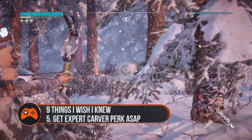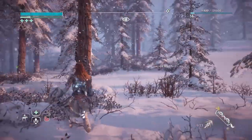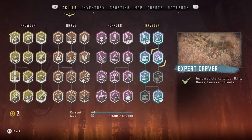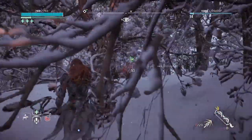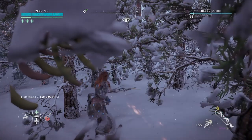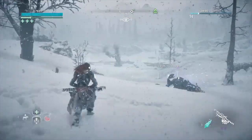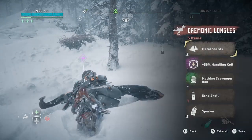Tip 5: Get the Expert Carver perk as soon as possible. To get those sweet pouch upgrades, you'll need to hunt for quite a while — unless you invest in the Expert Carver skill, which increases the likelihood of looting bones, skins and animal talismans from the creatures you kill. The usefulness of this new skill can't be underestimated, as it'll cut the time you spend stalking badgers and goats in half. That means higher ammo capacity, which means more time fighting without having to stop to craft halfway through, which means you have a better chance of not ending up dead.